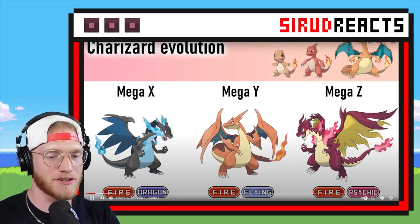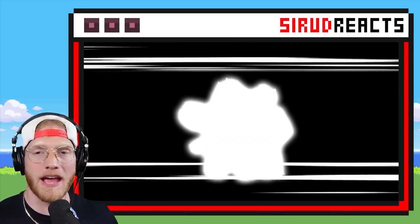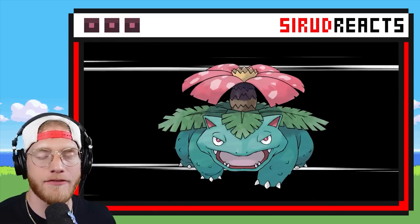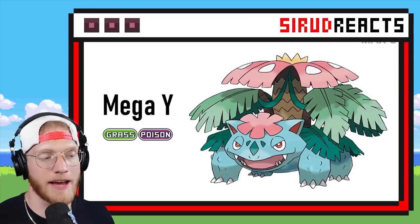It kind of looks like Charizard X with a different color pattern, though. A little bit different. But here we go — we all know Mega Venusaur already is a Pokémon, but what if it had an alternative Mega Form? We're about to find out.